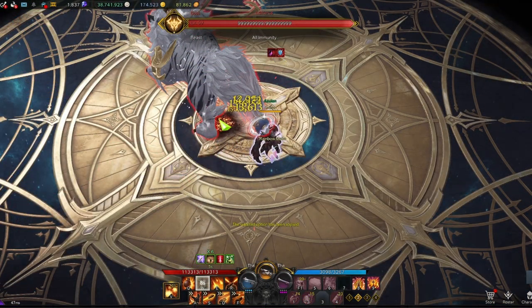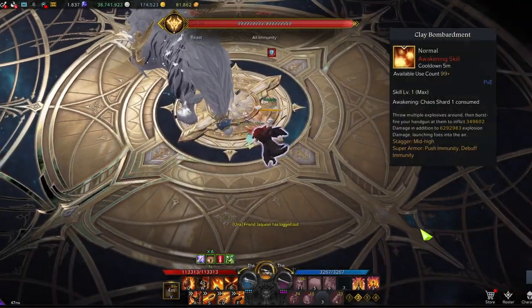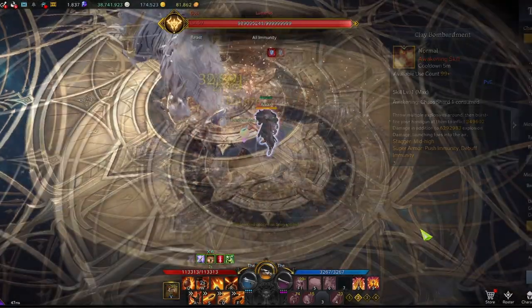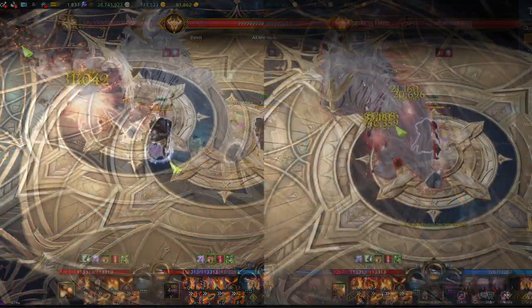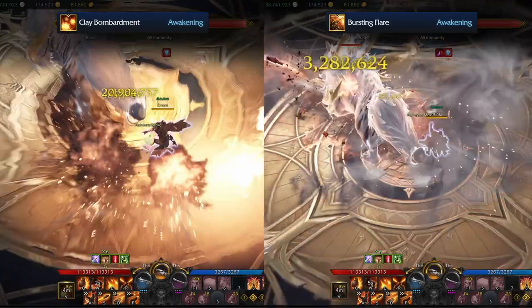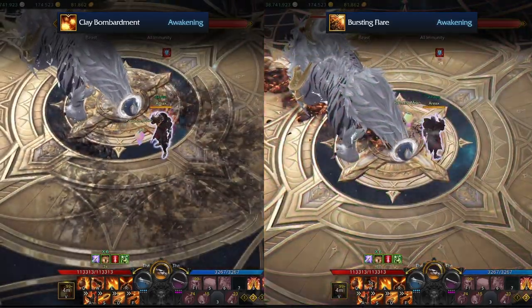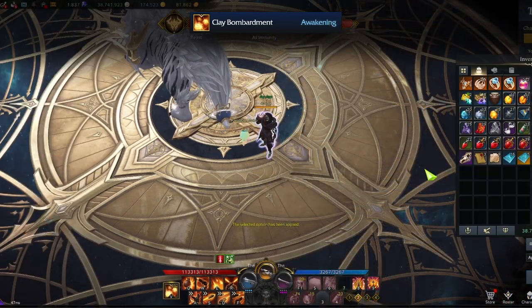For your Awakening skills, both Claim Bombardment and Bursting Flare are viable. Claim Bombardment is an AoE skill that deals damage around Deadeye. Bursting Flare is a long-range skill that fires three separate shots in a line directly in front of you — it has a longer animation and does more stagger damage, but requires you to land all three shots to do full damage. I personally recommend Claim Bombardment, but it is still a personal preference.